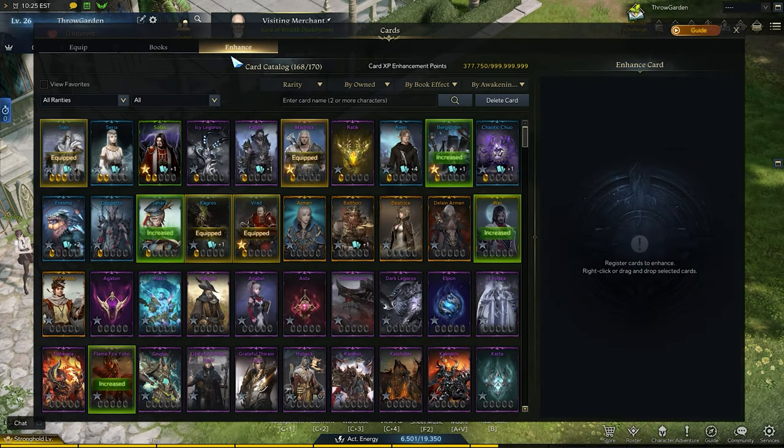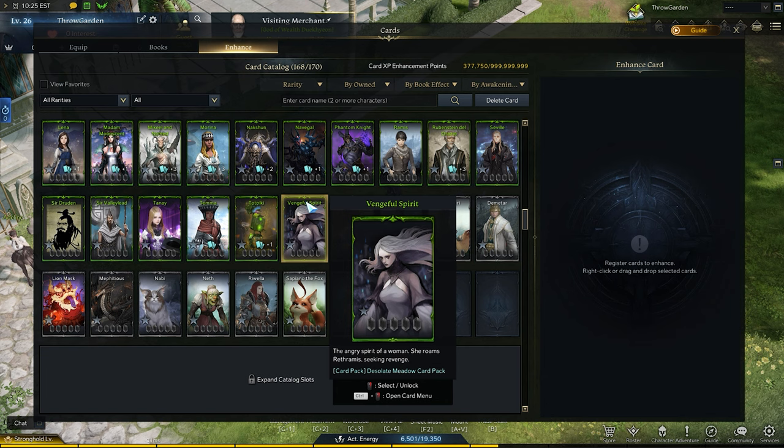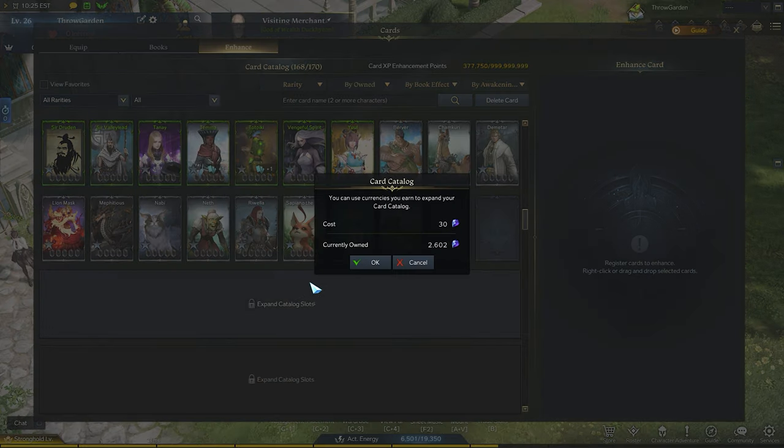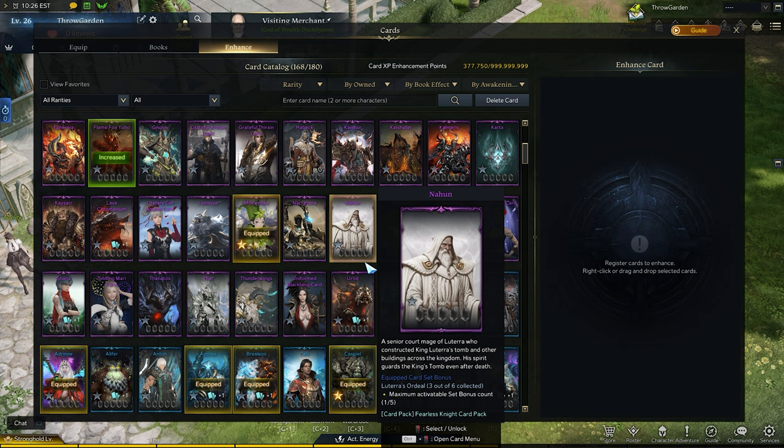This leads us into the Enhance tab. At the top you can see the card catalog capacity. You can buy a row of 10 slots for 30 crystals — I think you start at 100. The exact number really isn't important because there's nothing stopping you from buying them as you need them. I've heard there's a total of 303 unique cards. If that number is correct, 600 crystals isn't that bad if you're going to keep all of your cards, which you should.